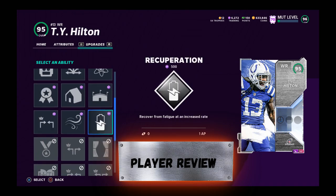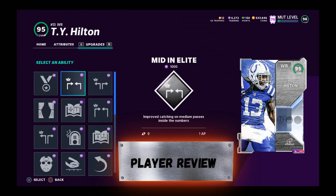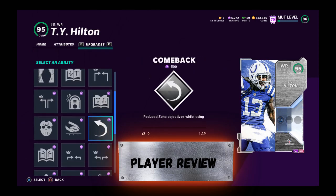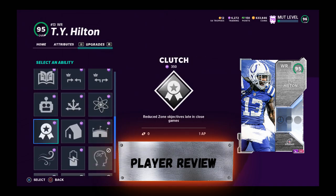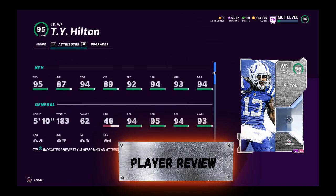Yeah, he's tiny. Ty Hilton gets some pretty good abilities to help your route running, so if you need a route runner, stay tuned — this might be your guy. I'm gonna tell you what you can and cannot do with him, and we're moving to the field. Hit the like button right now, it really helps the channel and I appreciate it.